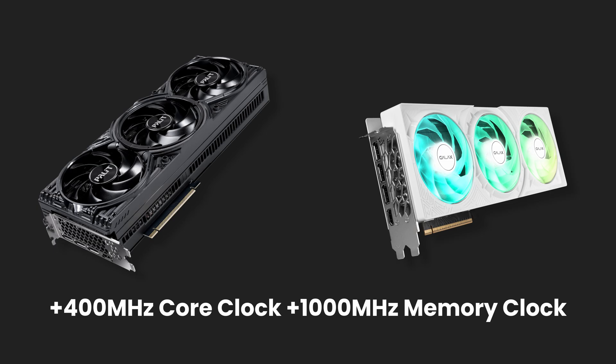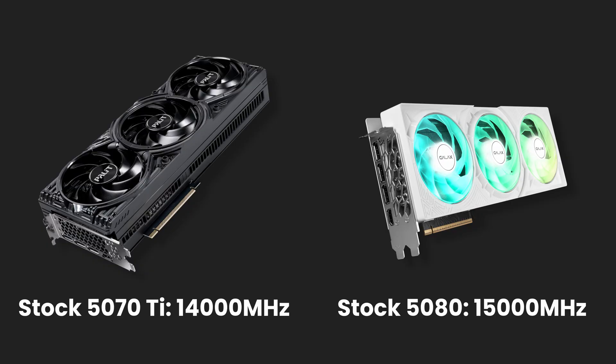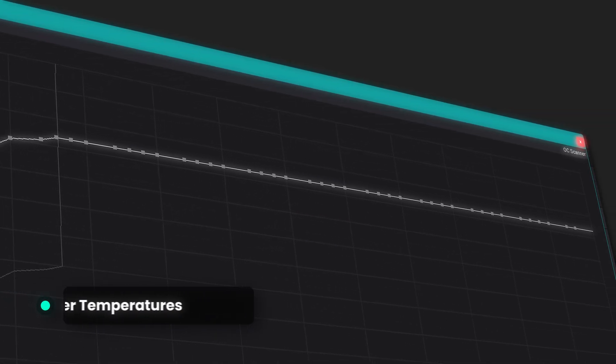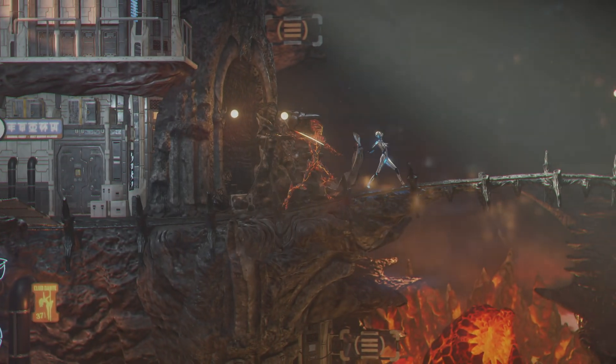Both GPUs are overclocked by 400MHz in core clock and 1000MHz in memory clock, in order to eliminate the memory clock difference between the stock 5080 and 5070 Ti. I've also undervolted both GPUs so that they get lower temperatures and won't hit the power limit frequently. That's pretty much the changes I've made to the GPUs — now let's begin with the tests.